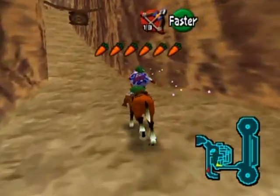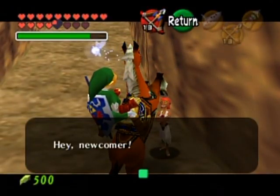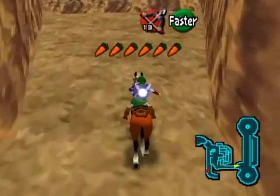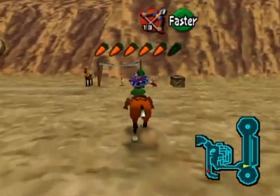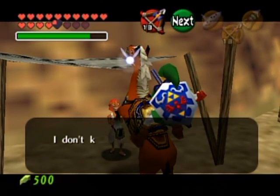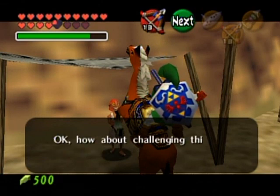Let me find who I'm supposed to talk to around here. Over here — hey newcomer, you have a fine horse. I don't know where you stole it from, but okay. How about a challenge? I actually did technically steal Epona.